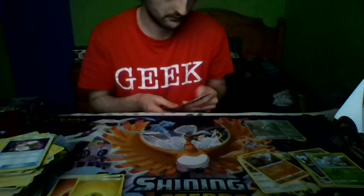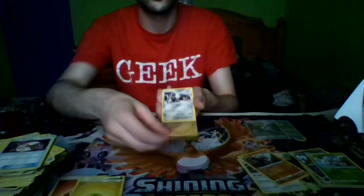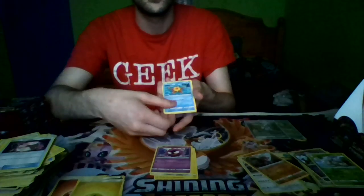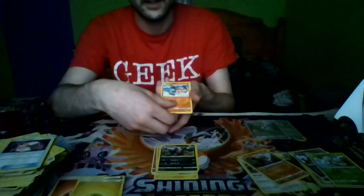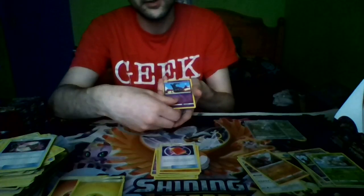Pack three: Lone Geodude, Aron, Gastly, Staryu, Cacnea, Gastrodon, Peeking Red Card, a Reverse Holo Landorus, and a Mamoswine, and Psychic Energy.